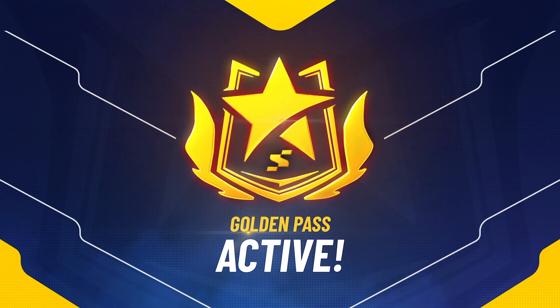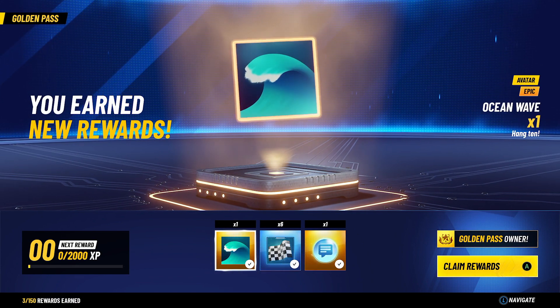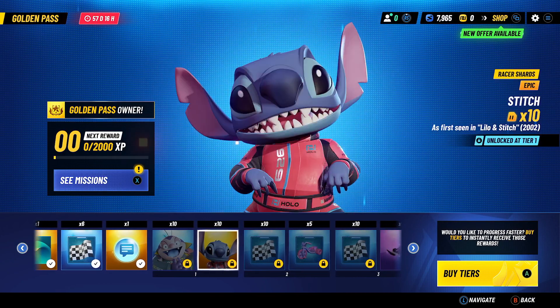Golden pass is active — here we go! Let's claim the initial rewards. At level one we will unlock Stitch and Jumba.